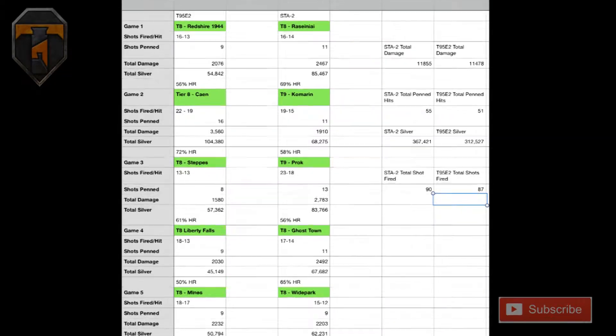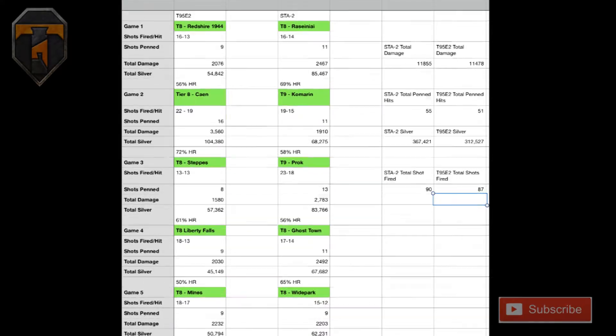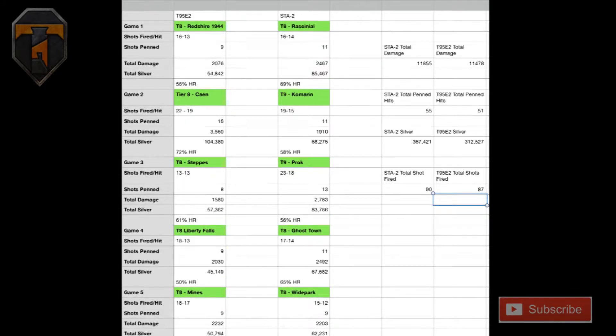I feel that if it was over a larger amount of games, you would still have the same picture - the STA-2 would fare better than the T95E2. I played the games as a base of getting silver, so if there wasn't a need to fire premium ammunition I wouldn't fire it. But if there was a need, as is the case against an O-Ho and a Jagdtiger 88, then I will fire it - and I got screwed over for it. Stop having the gun having terrible penetration that will just not go through anything of its tier. You aren't doing your job properly as a tier 8 tank if you can only penetrate tier 7s or below.